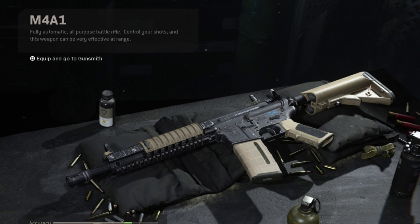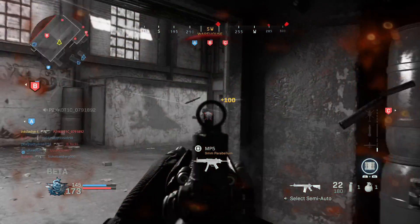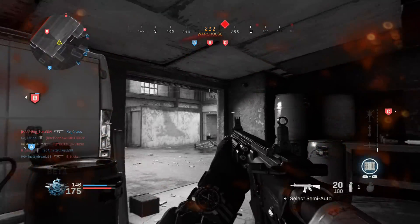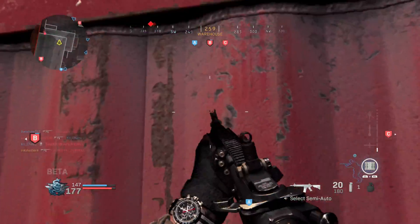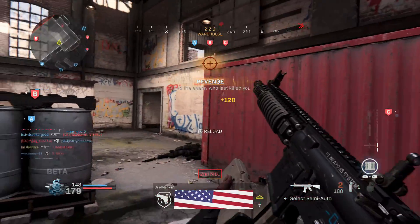We're going to start out with the assault rifles, and the first weapon we're looking at here is the M4A1. This is a weapon that's been around for a long time, and it was absolutely one of the strongest weapons in the beta — with low recoil, high damage, and a really good fire rate at 833 RPM. This was absolutely a force to be reckoned with.